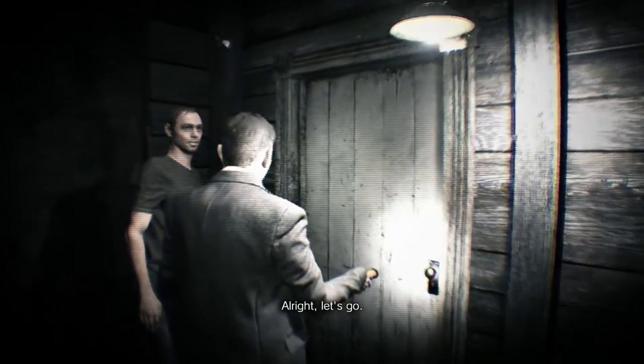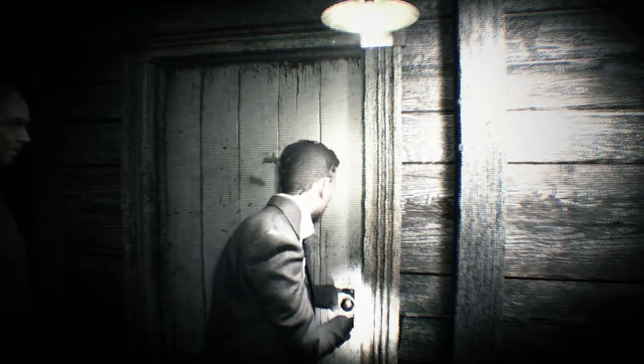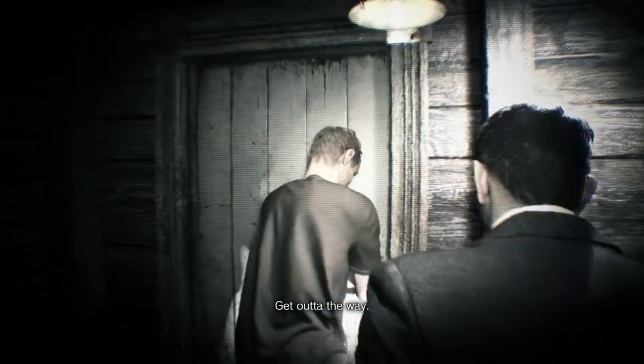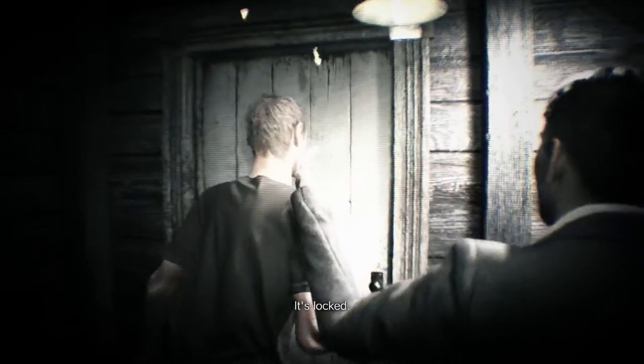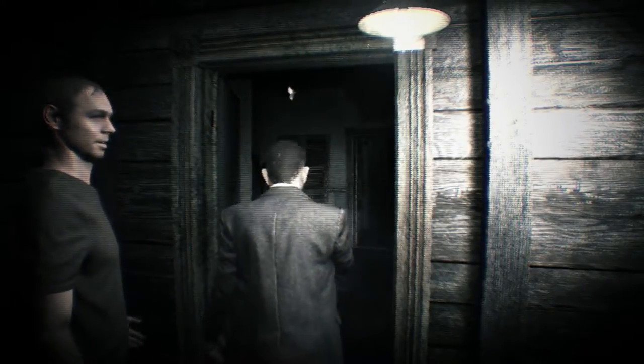The door should be locked and the guy will kick the door down. It's locked. Okay, that's one way to get into the house, isn't it? After you.